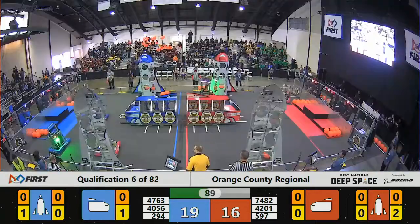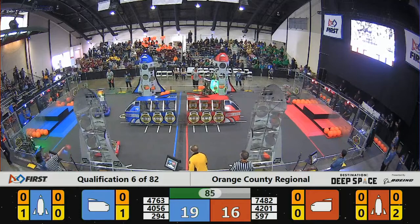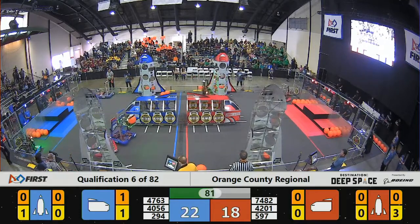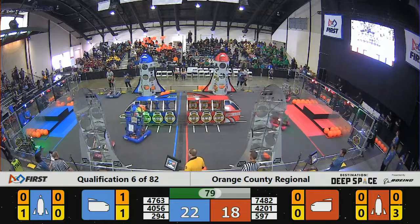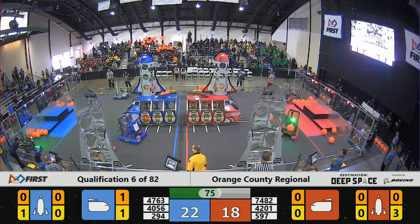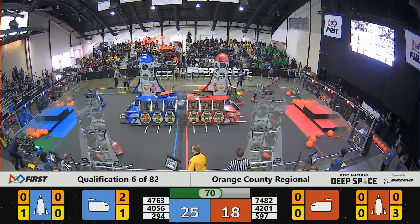Blue Alliance just got into the cargo ship. You can keep track of how successful they are where you see the yellow — it shows a rocket and a cargo ship and tells you how many they're getting in. You multiply each cargo by two, each cargo by three, and each patch panel by two.